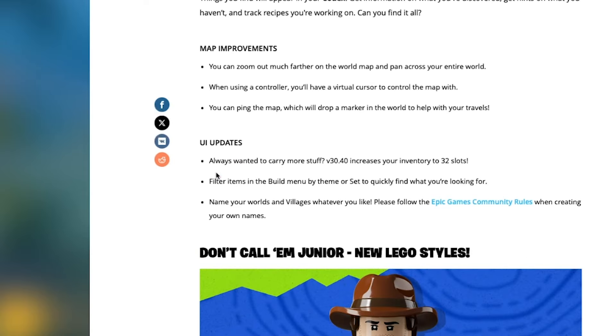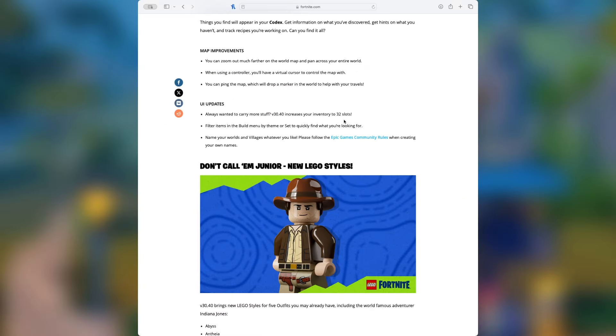UI updates: if you always wanted to carry more stuff, version 3040 increases your inventory to 32 slots — up from 24. This is going to be great; we'll have a lot of extra slots to carry all the extra items they keep adding to the game.